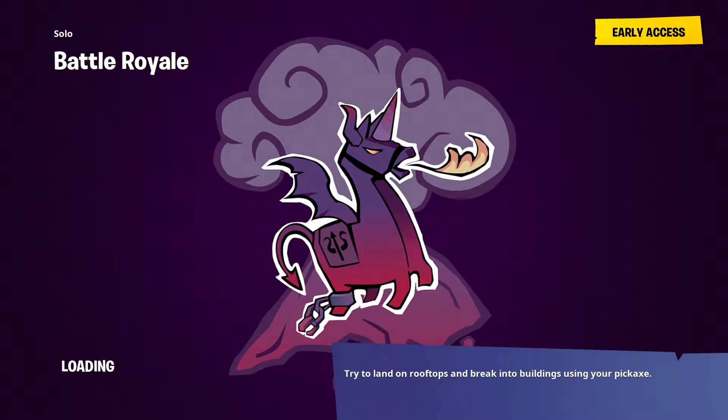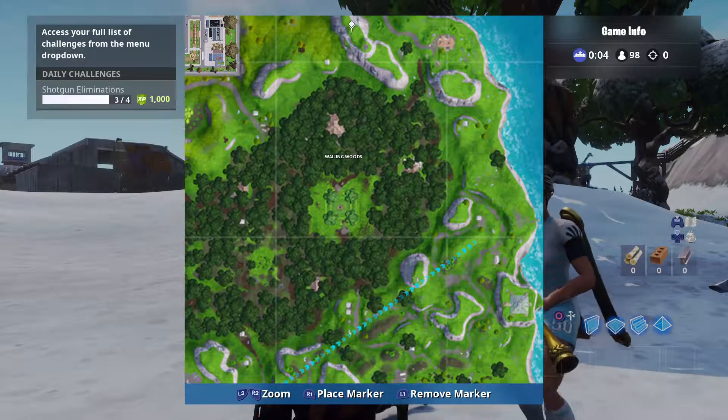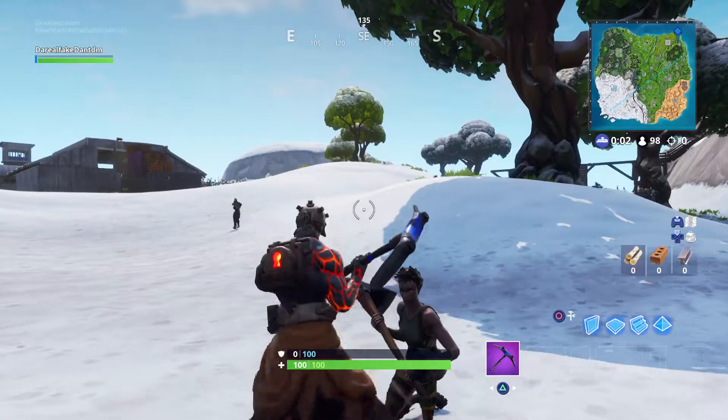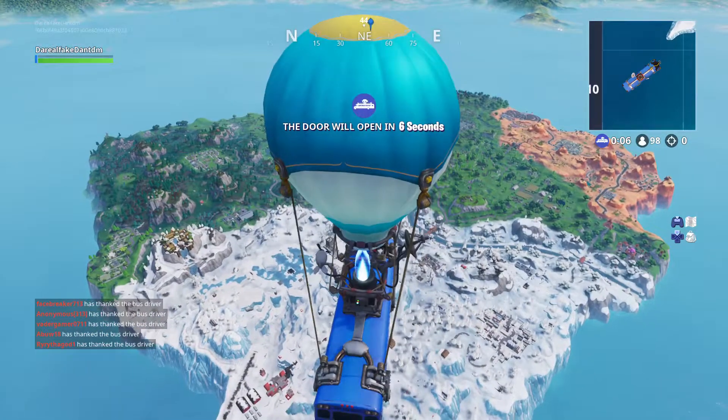What we're going to do is go close to Wailing Woods and The Block. We just have to complete this — you got to go right here, and you just sit there. That's about it.